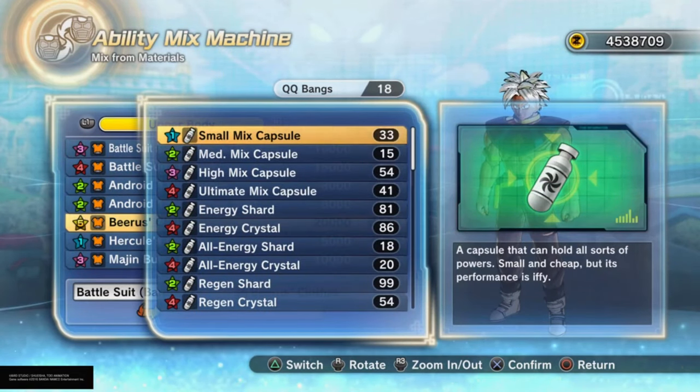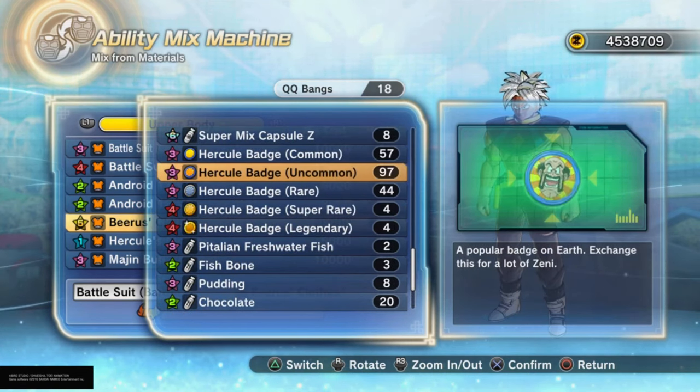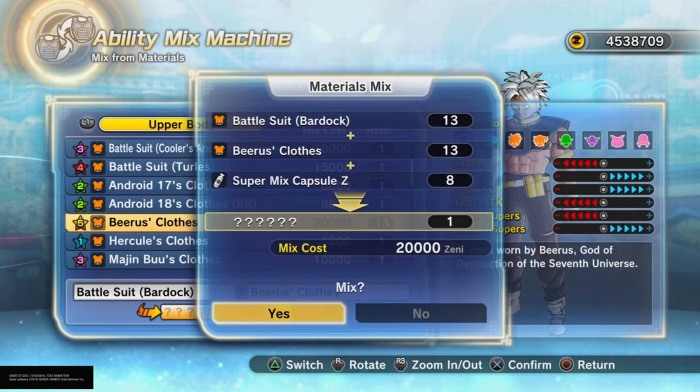Now that you have this option, go all the way down until you find the Super Mix Capsule Z. As you can see, we have eight. If you don't know how to get them, I have a video about it — I'll show it right there. All you have to do is click on the Super Mix Capsule Z and then click yes.